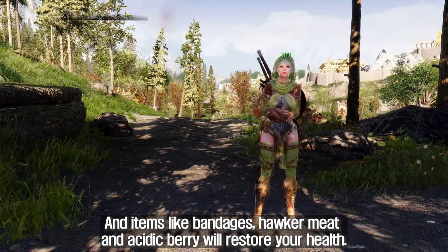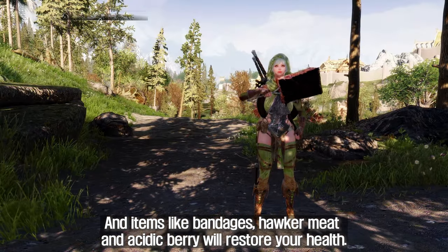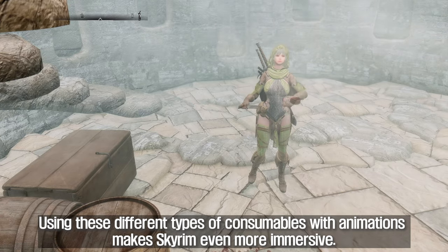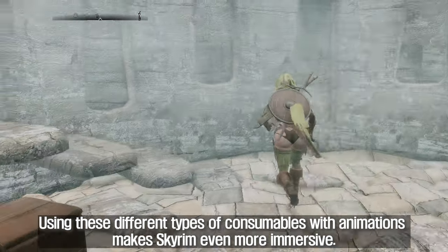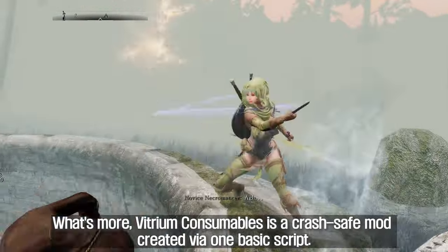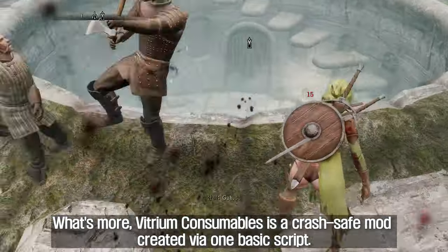Items like bandages, hawker meat, and acidic berry will restore your health. Using these different types of consumables with animations makes Skyrim even more immersive. What's more, Vitrium Consumables is a crash-safe mod created via one basic script.